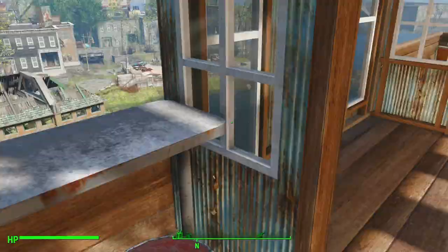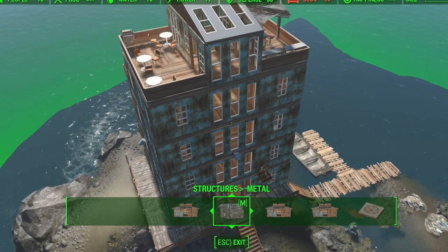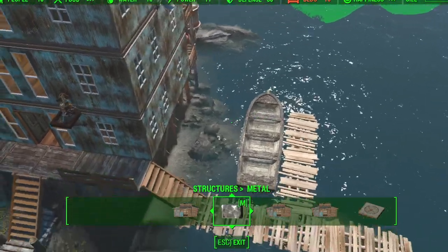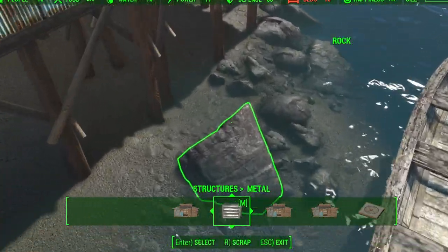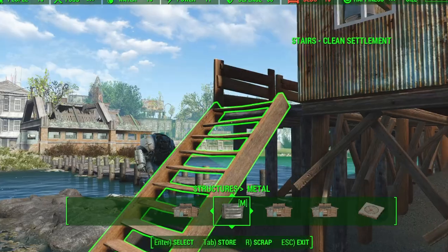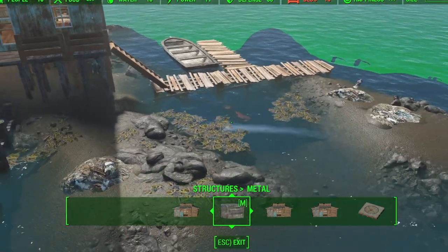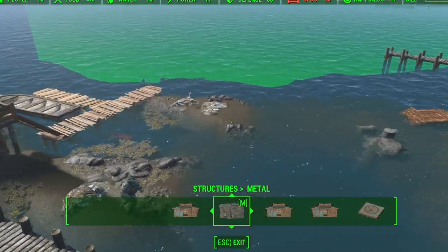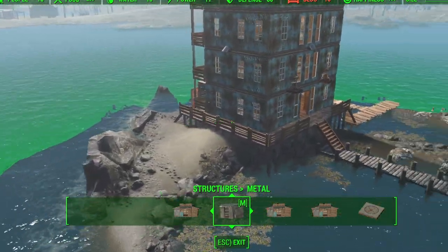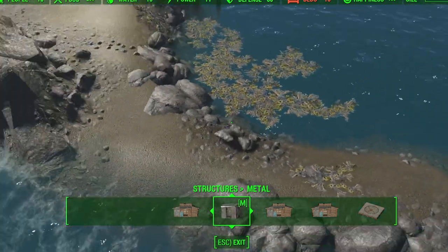The trouble is — if we just jump into the build menu — as you can see we are beyond capacity. Our beacon has basically drawn in some new settlers who are unassigned. There they are, just hanging out looking for jobs. We are also beyond bed capacity, so we need to do something to appease this situation. There are some spots of land left, so we can certainly extend our settlement.